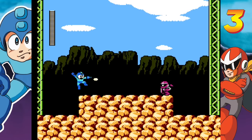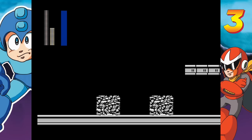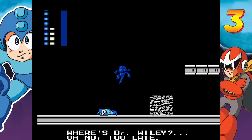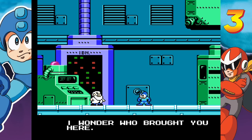And perhaps most importantly, Mega Man 3 introduces Proto Man, the bot built before Mega Man. Proto Man debuts as a frenemy who sometimes attacks you, and other times helps you find your way to the boss. His intentions are made a bit clearer by the end of the game, where he saves Mega Man from certain destruction. While there was a semblance of a story with Mega Man 1 and 2, Part 3's ending really starts to craft an ongoing narrative that persists across the upcoming sequels.